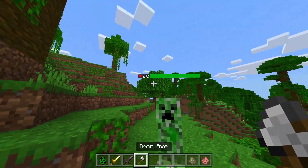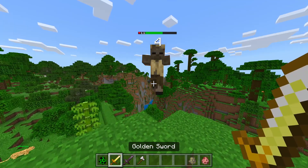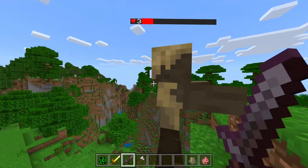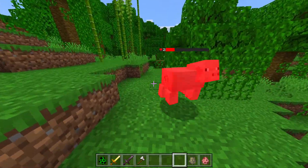Let's spawn in a creeper and hit it with an axe — it also has 20 hearts and swinging the axe does six damage. Here's a husk — swinging different weapons does different damage. You can see it's on red and only has three hearts left. You can even punch and do two damage, one damage — this works with all the different animals.